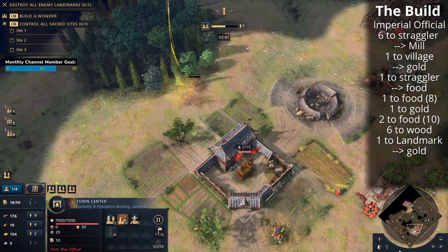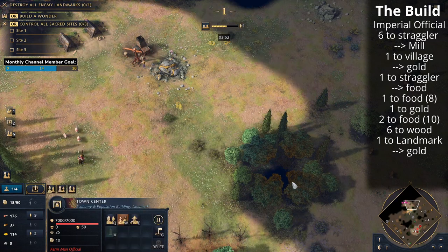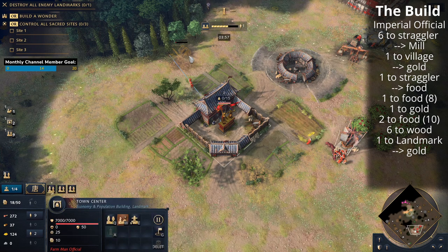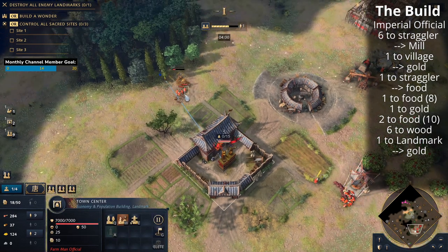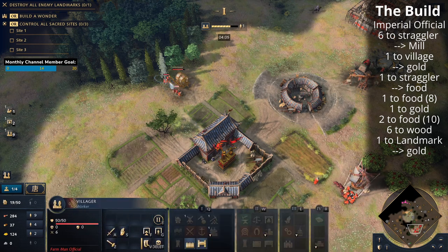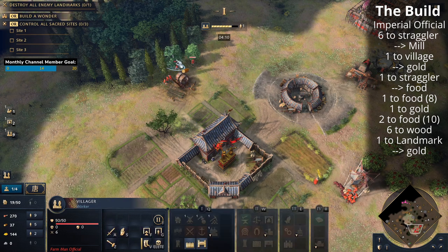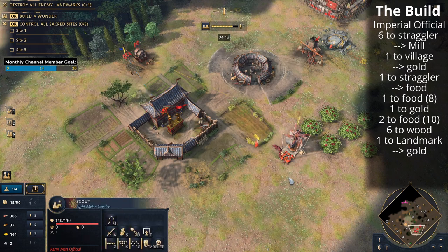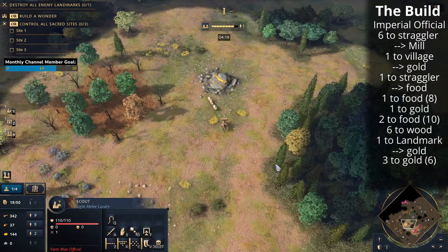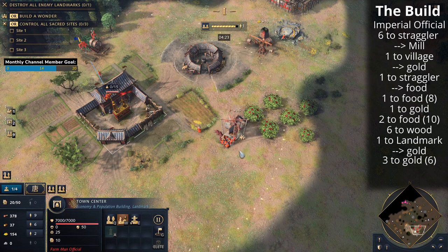We're itching towards the six-on-wood mark and things are looking solid. Our opponent is on gold with only two villagers so I don't think we need to be too concerned. We're going to the wood line now — those villagers going to wood will work on straggler trees first since we couldn't afford a lumber camp, but now we can. Once we get six on wood we're going to start rallying villagers from the town center to gold. We want six villagers on gold in total — there are already two on gold and one coming from the Barbican, so we need the next three villagers to go to gold.